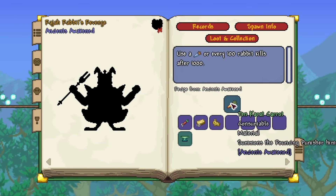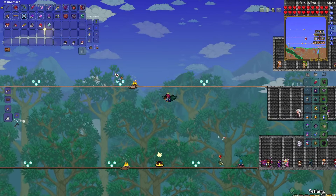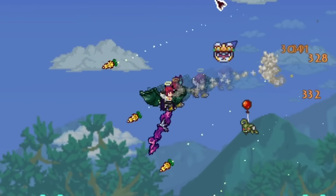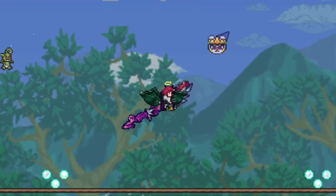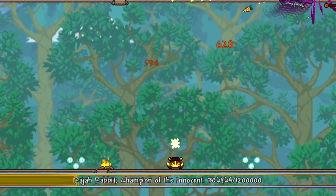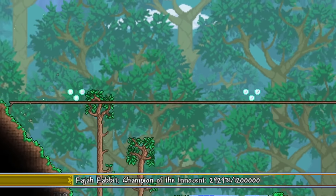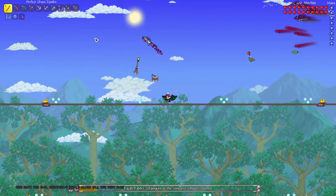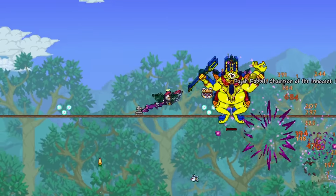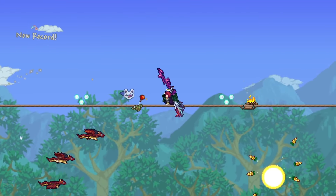After this we had to go fight Raja Rabbit. This required crafting a brand new carrot, so I did that, summoned him in and Raja Rabbit, Champion of the Innocent, was born. The boss fight took me forever — he didn't deal too much damage but had around 1.2 million health which gave a lot of room for error. Luckily I didn't die and managed to take him out on the very first try.